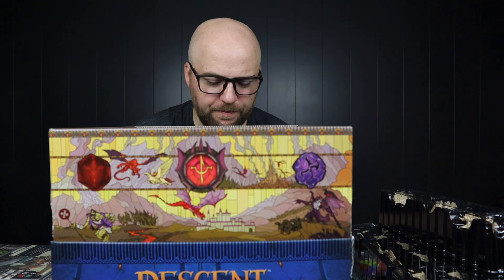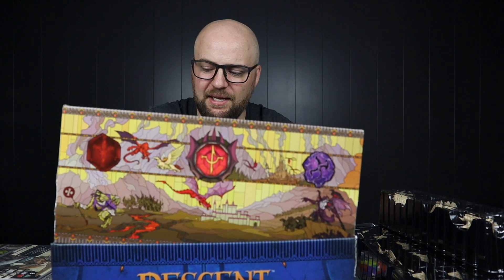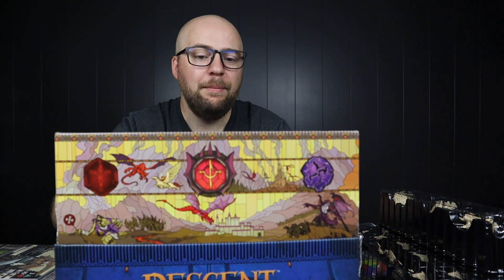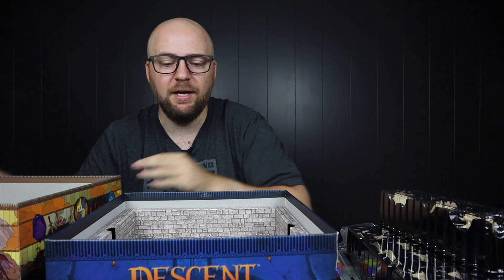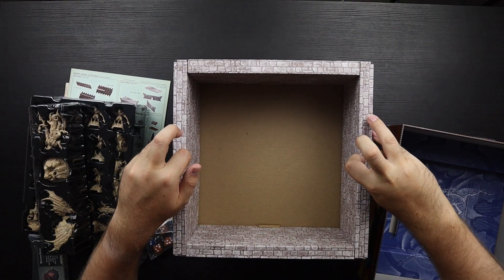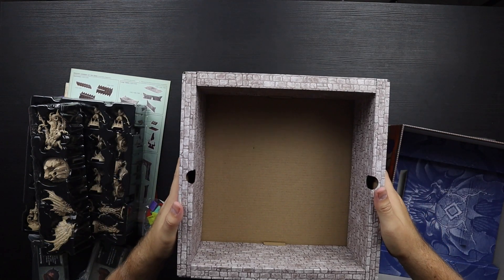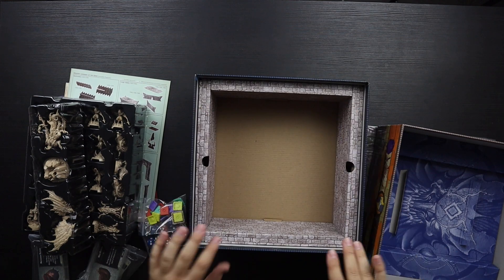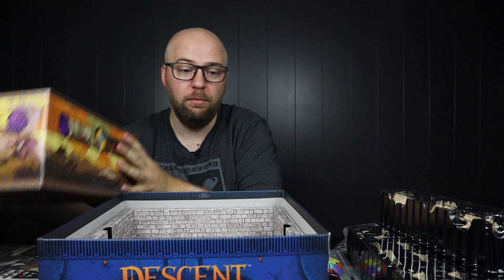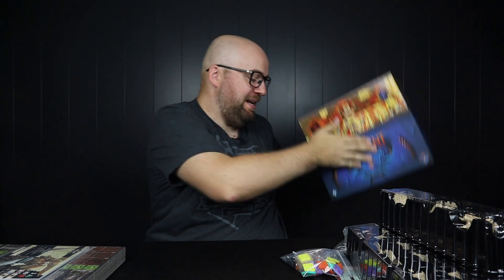That's pretty smart — this inner box doesn't have a lid, so you use the outer box as the lid, and then the other section goes on top. I actually really like this design now. You have this huge crate where you can hold all of the 3D pieces. That's the reason this box is so big — I'd rather have a double-sized box than not have space for all the 3D terrain.